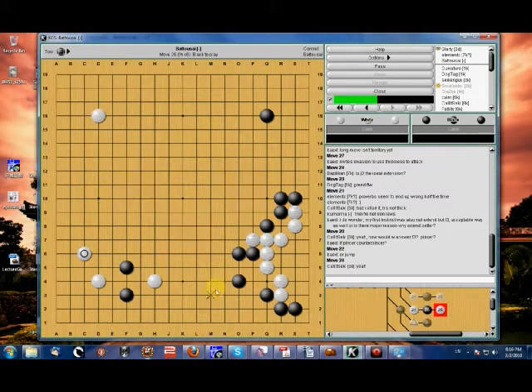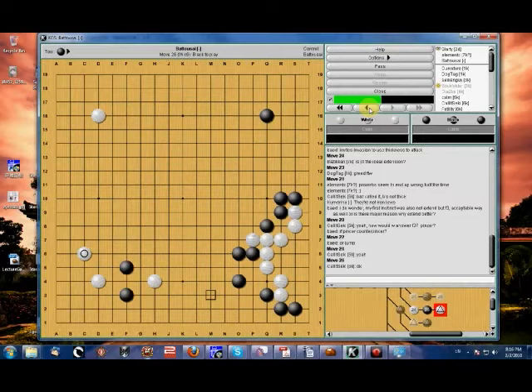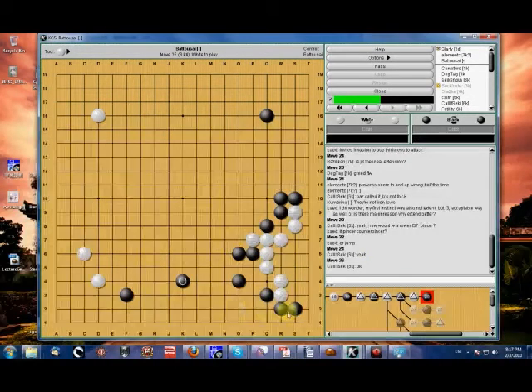The key to this position would essentially be to take advantage of the Aji at M3. You have to be careful, though — either way you are creating a weak group between a rather strong black position. If you're not careful, you can find yourself running for the rest of the game. Of course, you don't actually have to pincer. Even this position — it might look impressive, but you also realize you have options to reduce it.